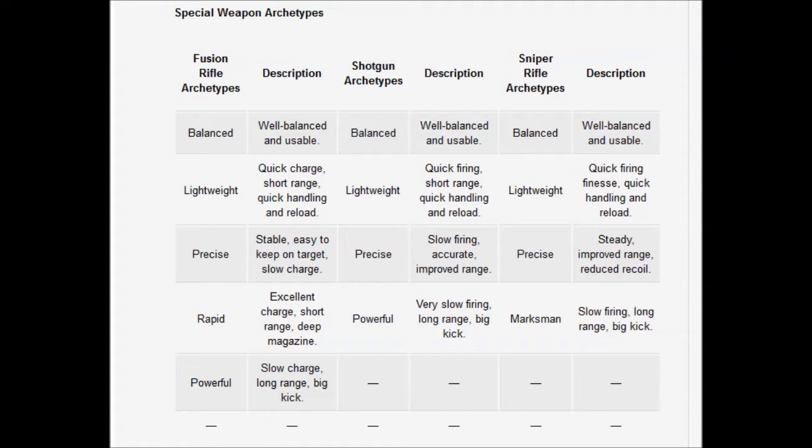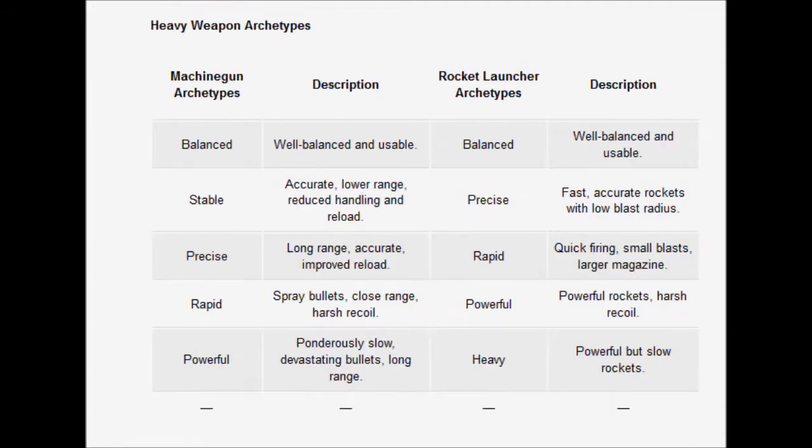For special weapons, fusion rifles have balanced, lightweight, precise, rapid, and powerful archetypes. The descriptions are mostly the same except for reloading — it's charging. Shotguns have balanced, lightweight, precise, and powerful. For snipers we have balanced, lightweight, precise, and marksman. Again, all the descriptions are generally the same.